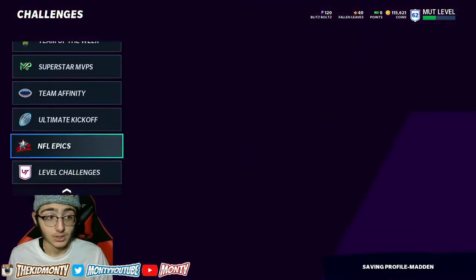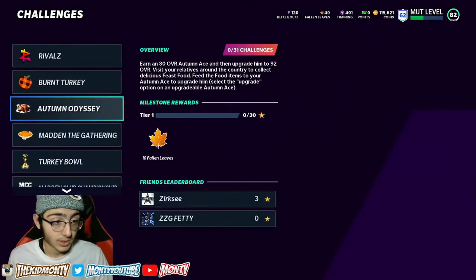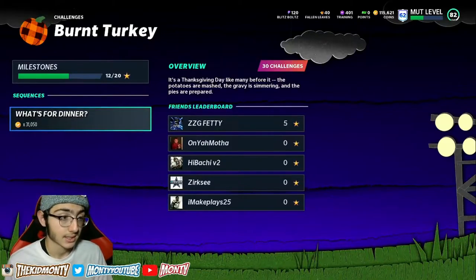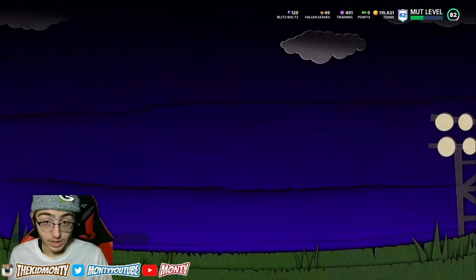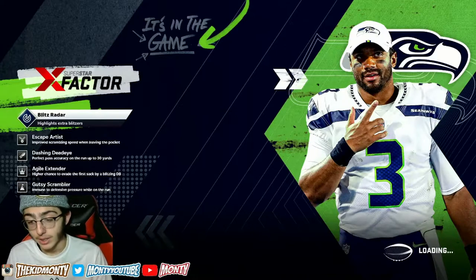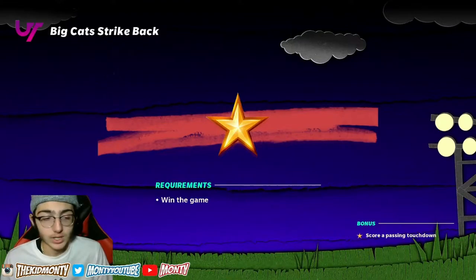The fastest solo challenge to level up: you want to come over to solo challenges and go over to Burnt Turkey. Hit the third one down and play this solo challenge on one star. One star will give you 220 XP every time you do it. If you're level 30 or 40 right now, you could easily get to level 60 or 70 in like one day — not even kidding — by doing this.